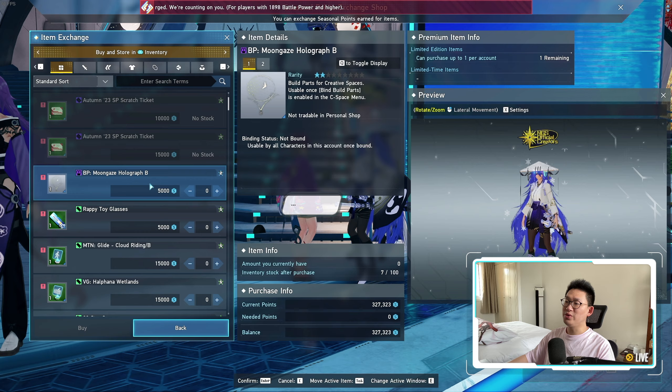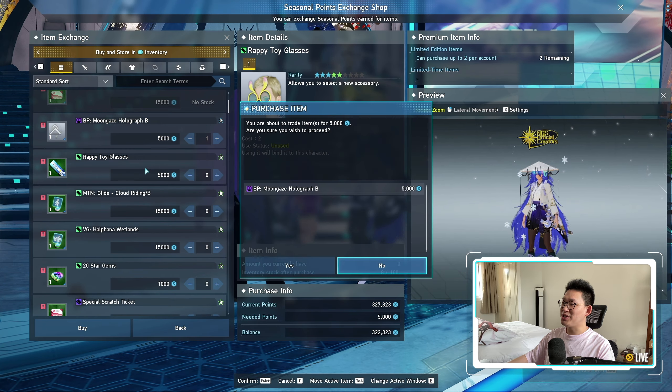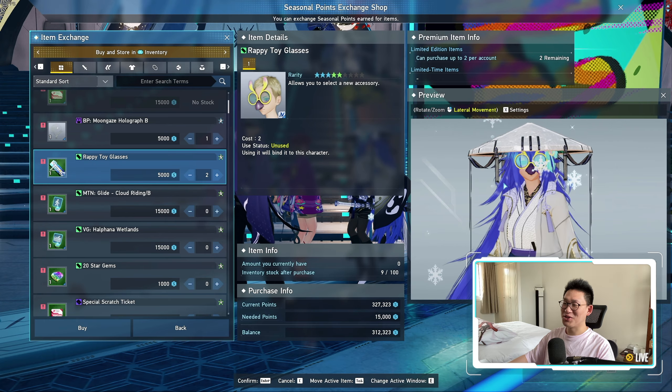There's also a new build part, the Moongaze Holograph, so let's pick that up. We also have the Rappi Toy Glasses, which is a pretty troll item, but of course we're going to pick that up. Look at that — that is a look.